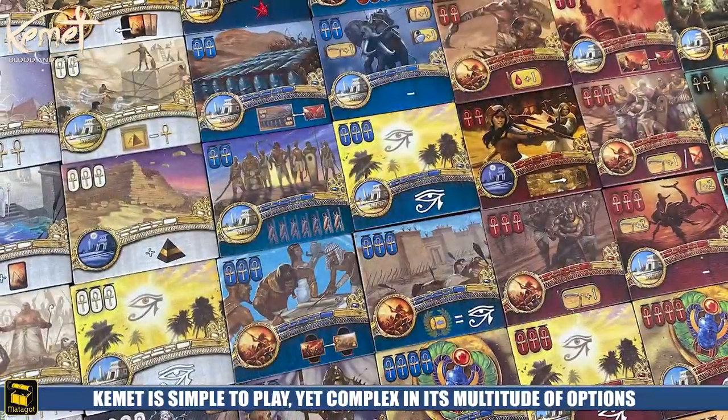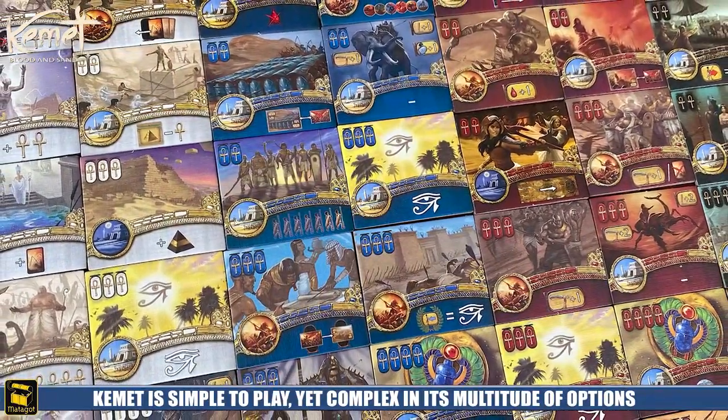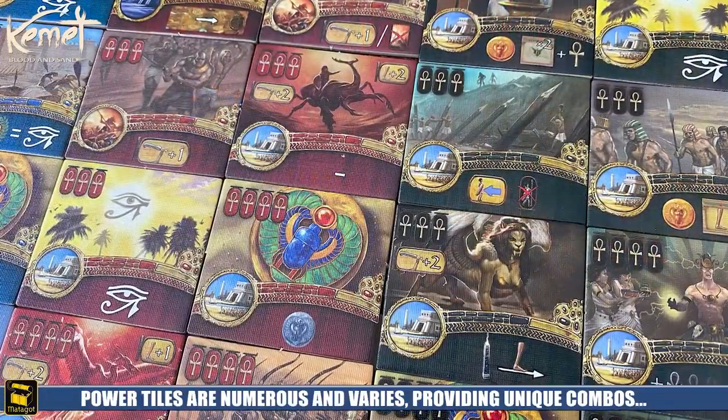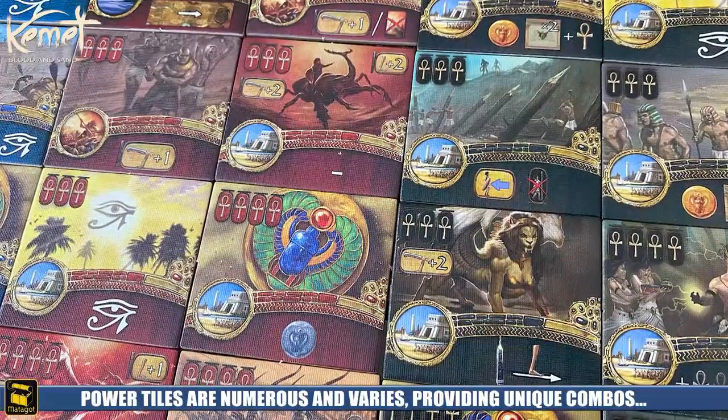The beauty and allure of the game has always been its ability to mix its simple rule set with its deep, complex set of interactions that forces players to constantly make agonizing decisions between what actions to take and how to swiftly gain their victory points without overextending their forces. Most importantly, though, are the vast amounts of asymmetrical combos that can be explored through its monsters and its powerful set of tiles, all of which give an immense amount of player satisfaction when pulled off in very clever ways.